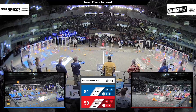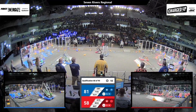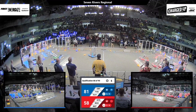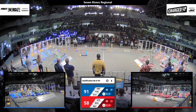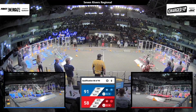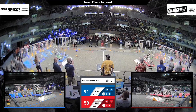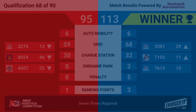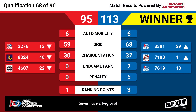Aluminati scoring a cube on the lower level for blue. 12 seconds remaining in this match. One red robot docked and engaged, one blue robot docked — a second one coming up, they're trying to get balanced. Two red robots docked and engaged, two blue docked and engaged. And time expires. At the last second. So blue wins 113 to 95.